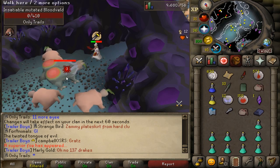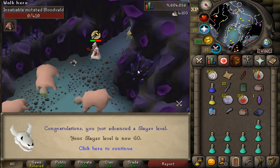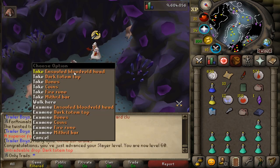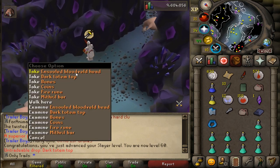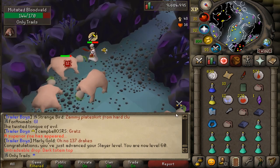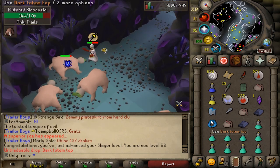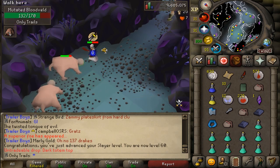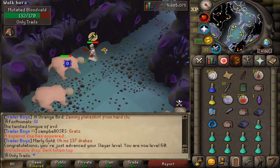4100 slayer XP and 60 slayer! We can now kill aberrant spectres. And a dark totem top - that means I got the full totem again! I had the bottom and the middle already. That's two totems so far. Hopefully we can do Skotizo in the future but I don't think I can do him yet.